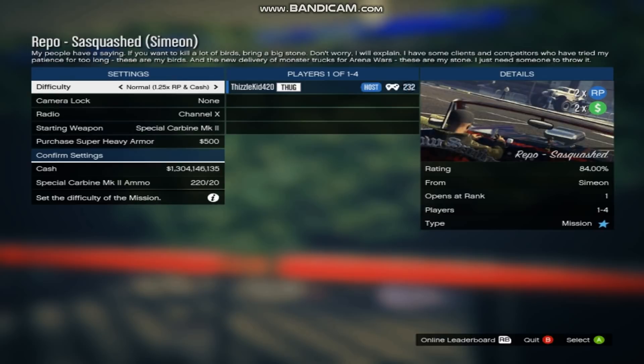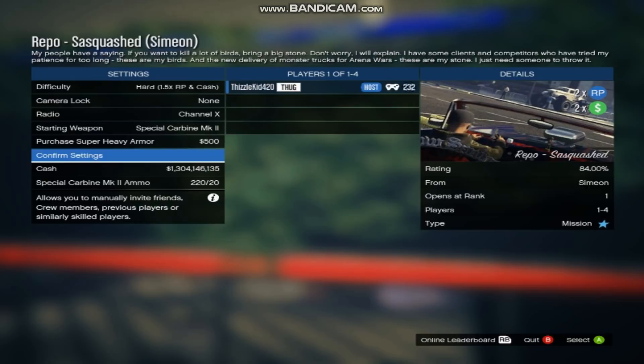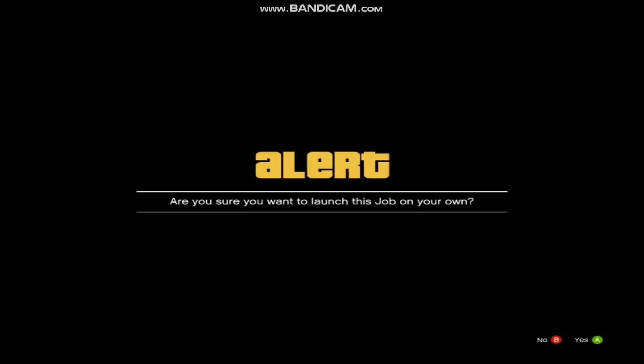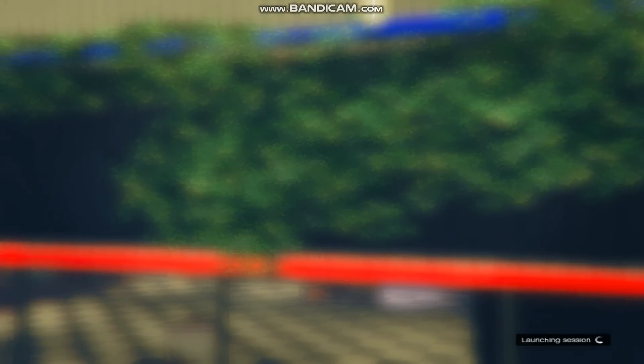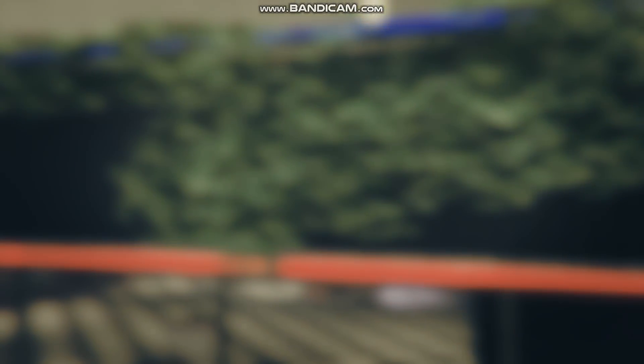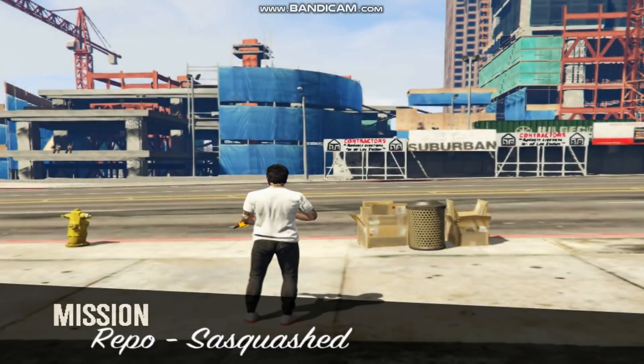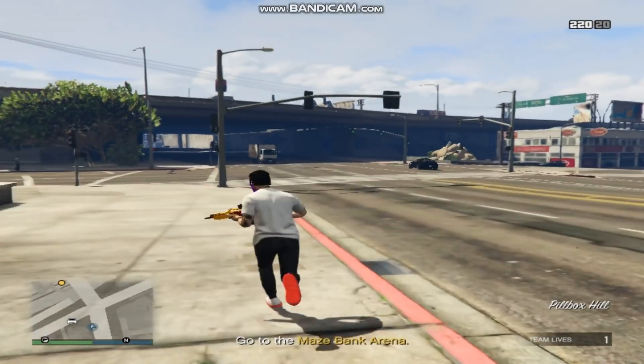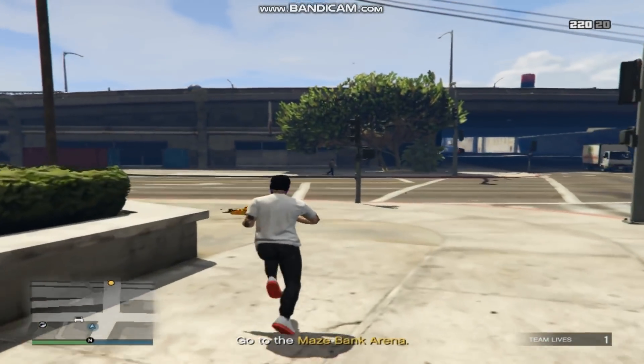Once the mission starts, you need to use a stopwatch or look at your phone or the clock and make the mission last 17 minutes before you finish it. So it needs to last 17 minutes — that way you guys can get the same payout. It's very easy. All we're going to do is go to the Maze Bank Arena and repo the Sandsquash.